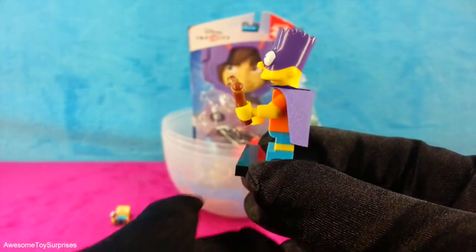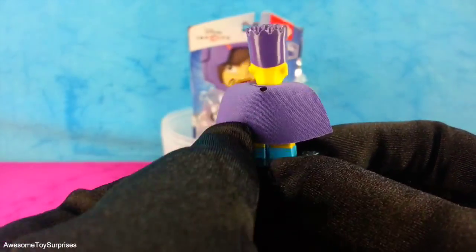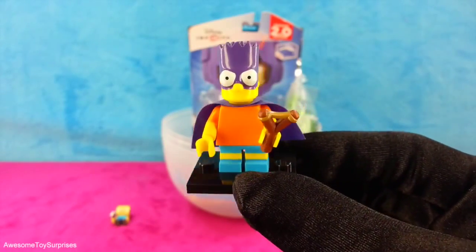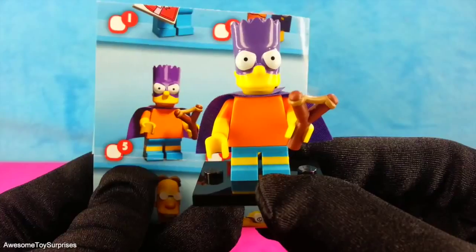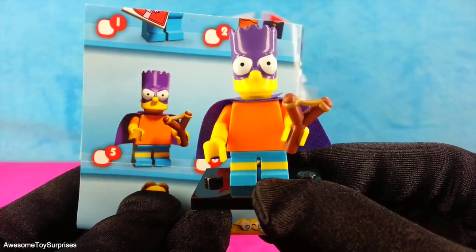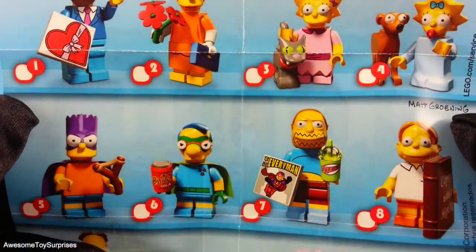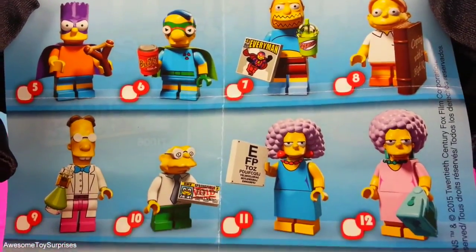Bartman is Bart's superhero alter ego. His figurine comes with a mask, a cape, and a slingshot. There he is on the collector's guide. The collector's guide allows you to keep track of all the Simpsons characters you collect.